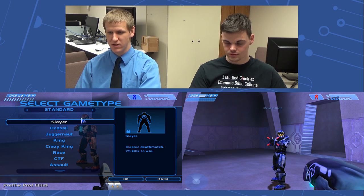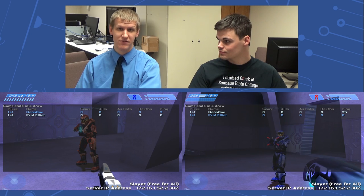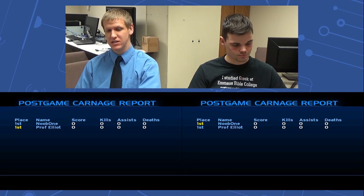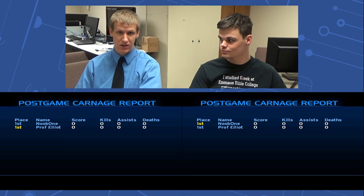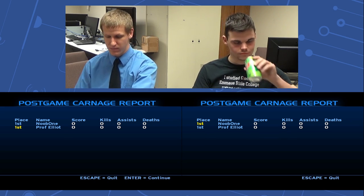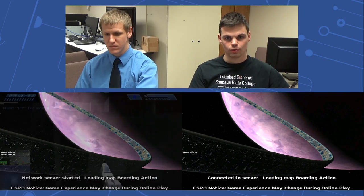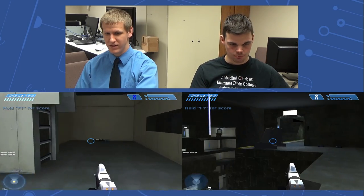Boarding Action. Boarding Action is very confusing the first time you play it, but after you figure out what's going on, it's actually really nice. Essentially, Boarding Action is just two sides that are identical with nothing in between them — and that'll make a little bit more sense once you can see it. Sniper rifles — that's all you need. All about this map. You get the sniper rifle and you're fine.